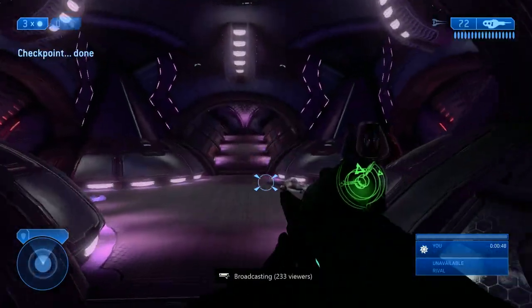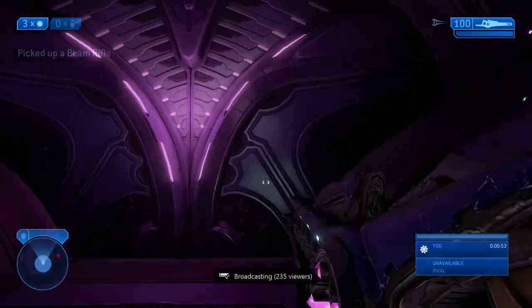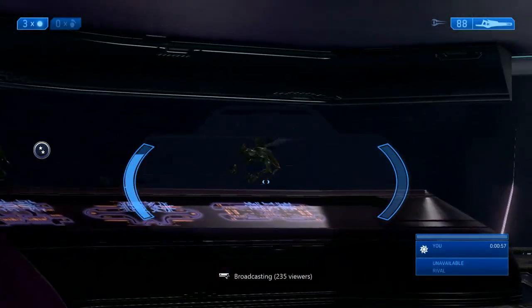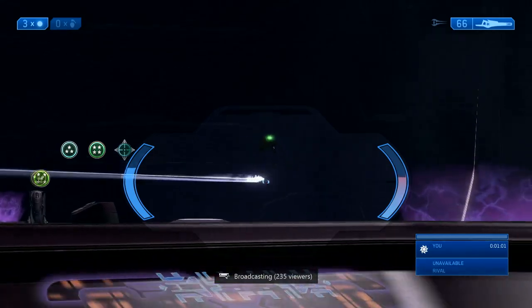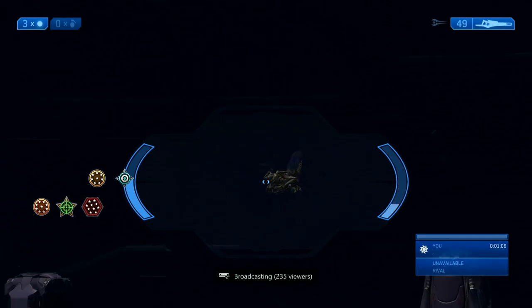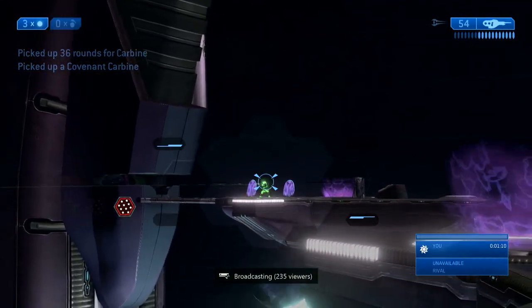Now we're going to take the lift up. There's going to be a beam rifle right here. We're going to use the beam rifle to take out however many drones are flying to the right and left — it's a random number that spawns left or right. I usually start by looking left and positioning myself on the left of that hallway so I don't get knocked out of scope by the guys on my right. Then there will be immediately a pack that flies out of here, and if you do it all fast enough, we get that sexy double killionaire.